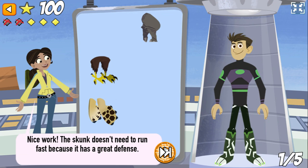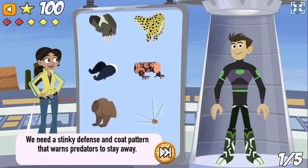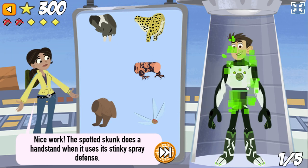The skunk doesn't need to run fast because it has a great defense. We need a stinky defense and a coat pattern that warns predators. The spotted skunk does a handstand when it uses its stinky spray defense.